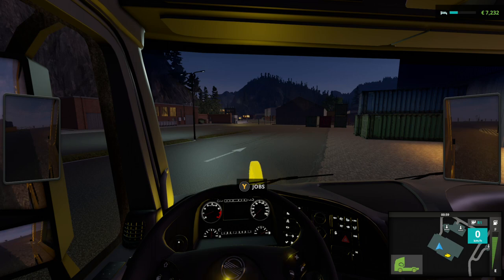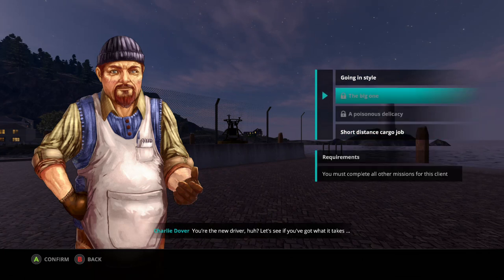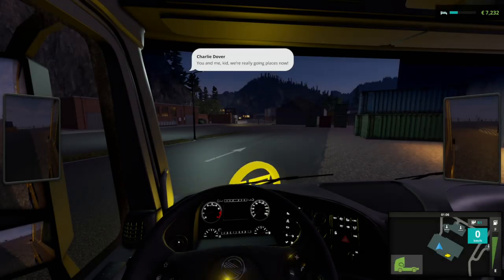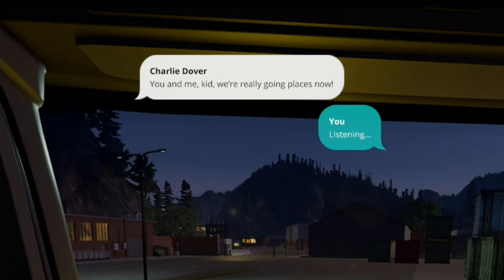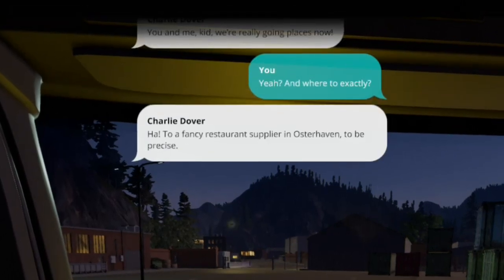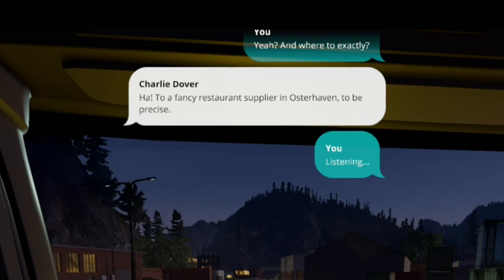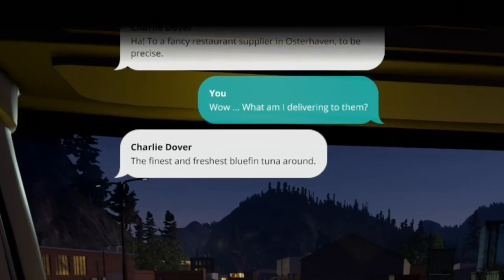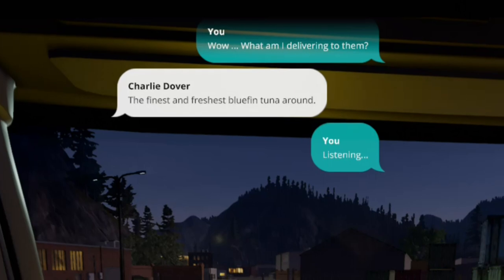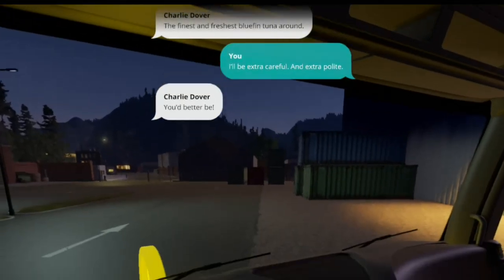You don't get a notice board where you can choose your own jobs - this is how it works. You've got a contact - Charlie Dover is your first contact. You select this and then you get this stupid text tennis thing going on: 'You're with me kid, we're going places now.' I can't do anything, I'm just sitting here watching this. It's typing like he's live - 'the finest and freshest bluefin tuna around.' This is just boring - I can't do anything while he's doing this.